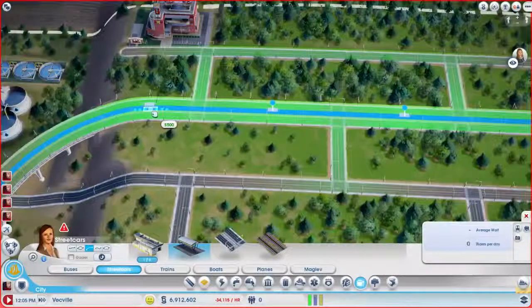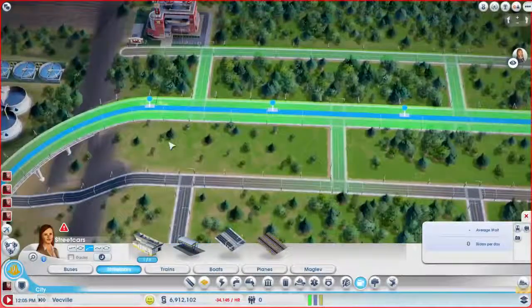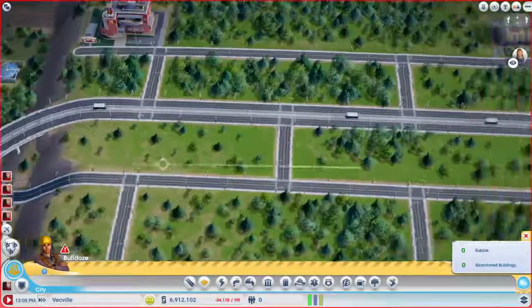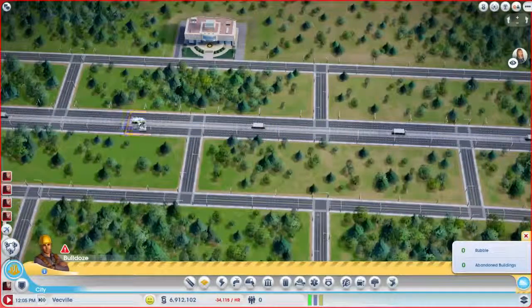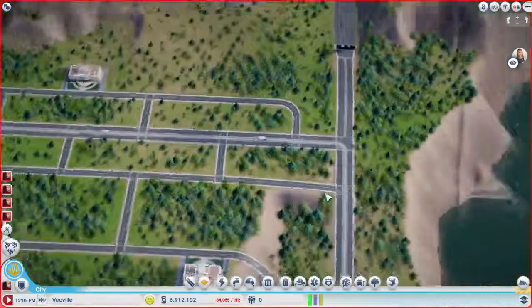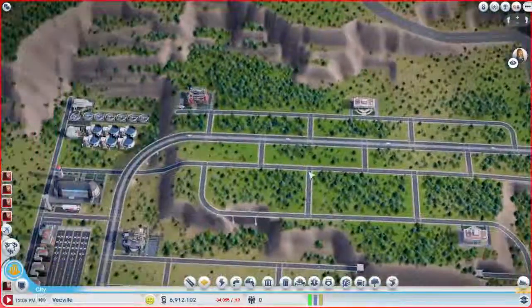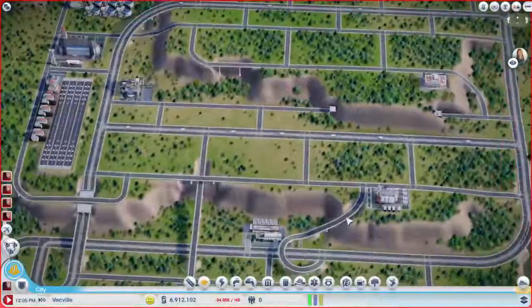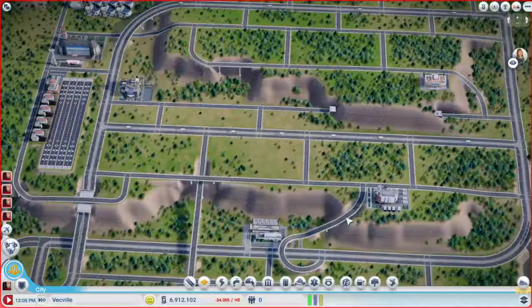I'll go back through and delete the ones I don't want, and then we can put one down at the end here. The runways allow for more plane frequency — interesting. Yeah, Trudy Wolf — it says high wealth don't ask for streetcars, so he doesn't think they ride them. And I think that's totally correct.